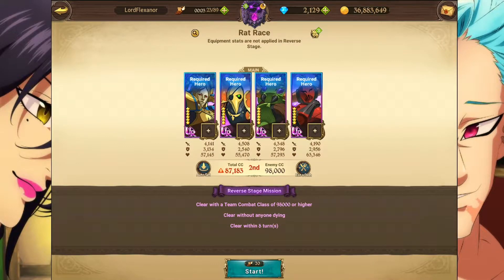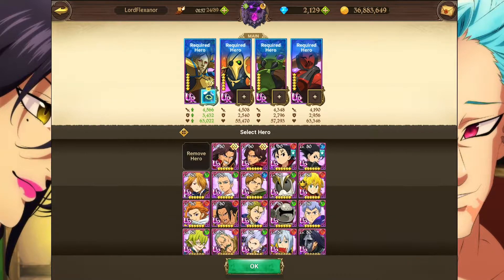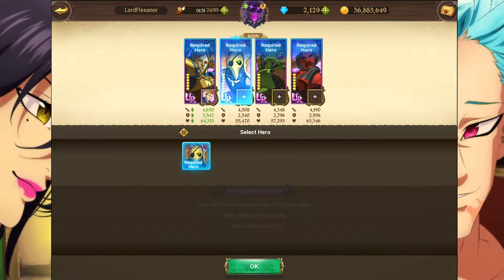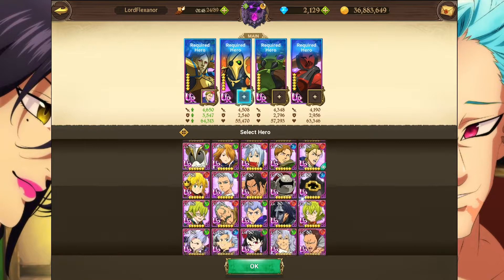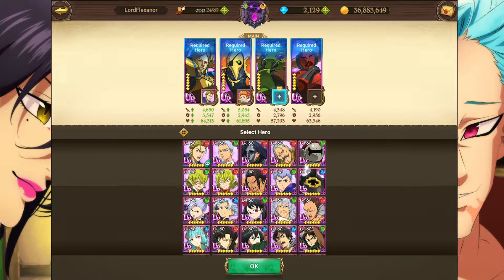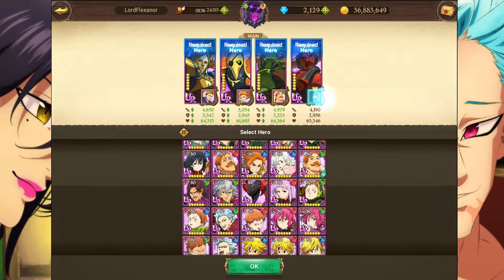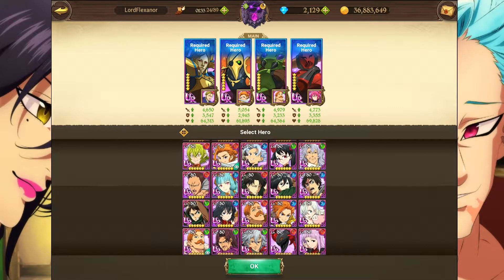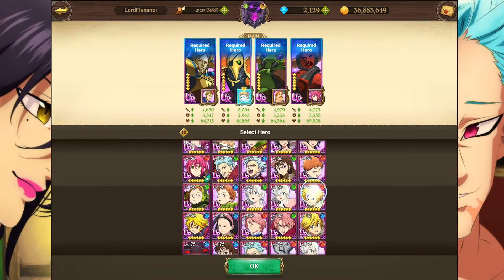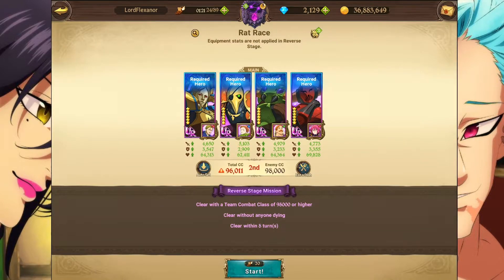Let me turn off that old food and CC — not looking too pretty even though I got everybody at level 80. Let me give them some six-six associations. Let's give you Hauser — Hauser gives good CC. Let's give you Arthur — Arthur is six-six. Let's give you Escanor — Escanor should give really good CC. And then let's give you maybe King or Gowther. King gives less defense but more CC overall — 96, wow.